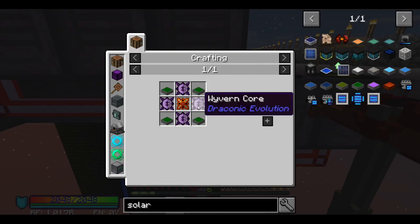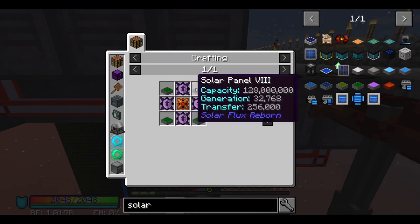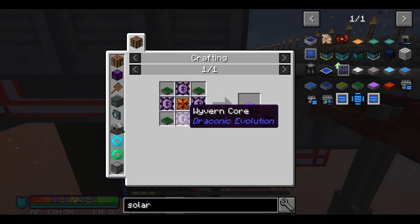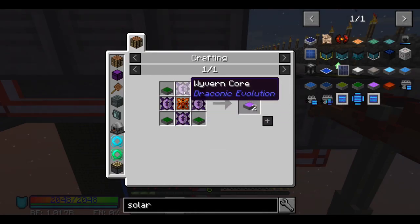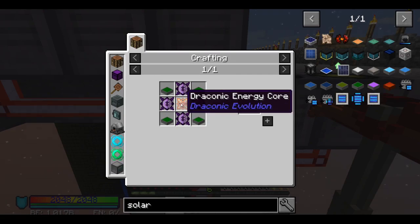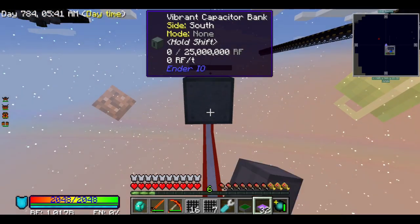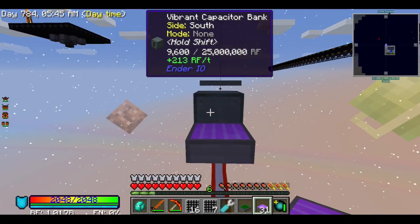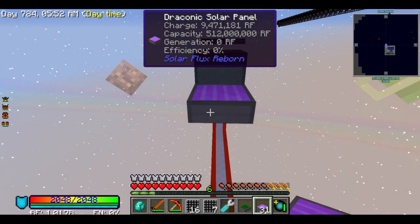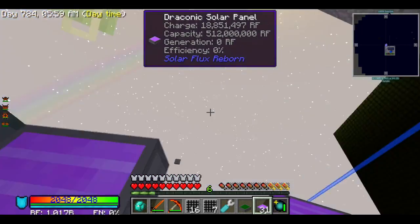I thought that power was probably the case, so I made draconic solar panels just because I'm getting annoyed. It's simply putting the solar panels in each corner, surrounding, then put in the middle top, left, bottom, and right. Put a wiper core and put draconic energy core. I used everything I could. Now, it seems like this thing can't power everything.